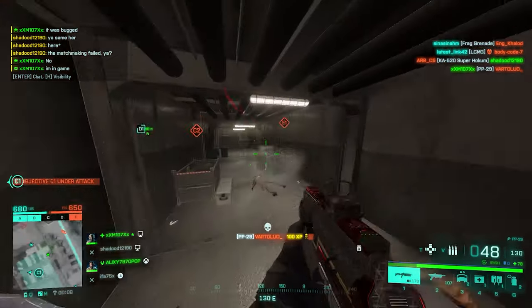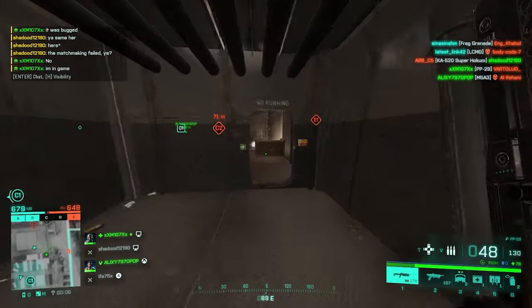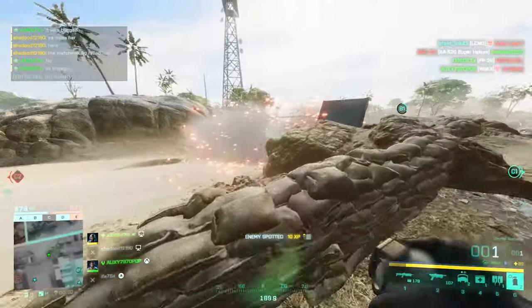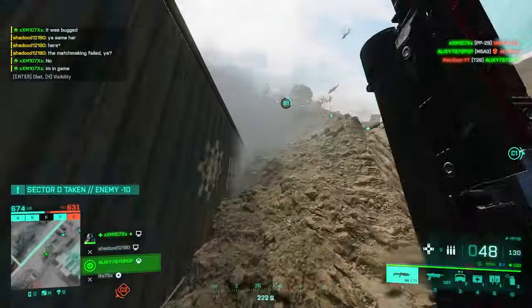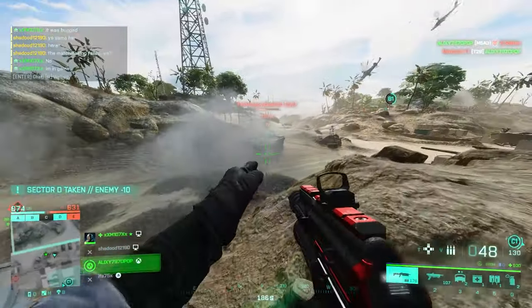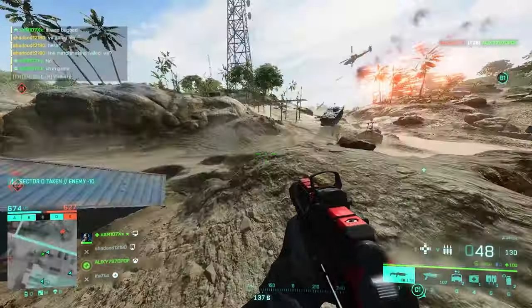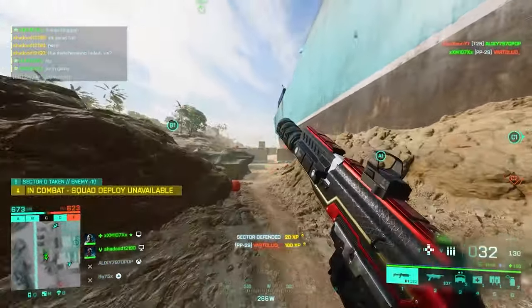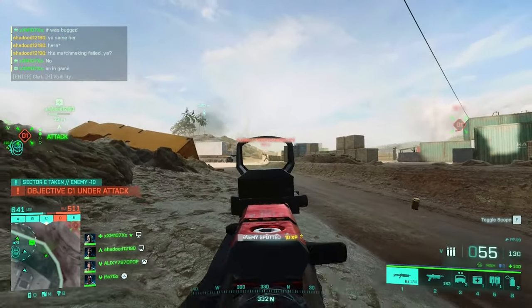Next up we've got the PP29, one of the most powerful SMGs in the game, if not the most powerful. You've got a 60-round magazine which never really runs out of ammo, and it's got a sick damage model. Some people even use it as an assault rifle and it does a pretty decent job. For the setup, starting off with muzzle attachments: because this weapon has some horizontal recoil, your best option is the Arkham Tactical Muzzle Brake to lower that sidekick.